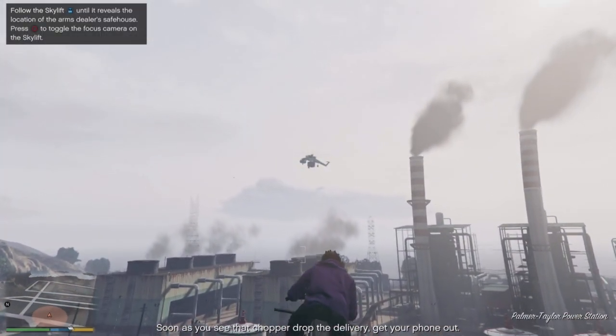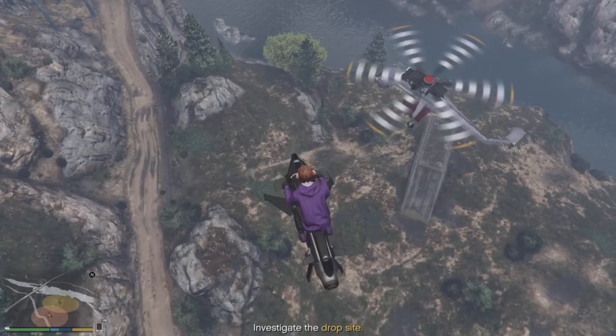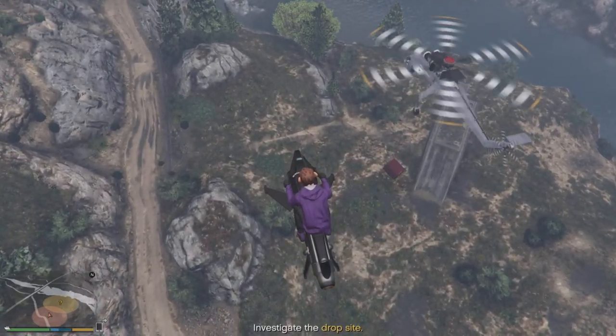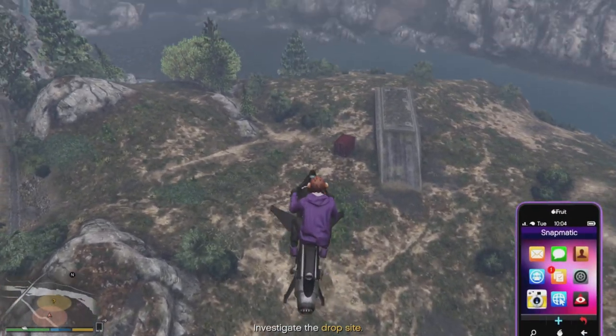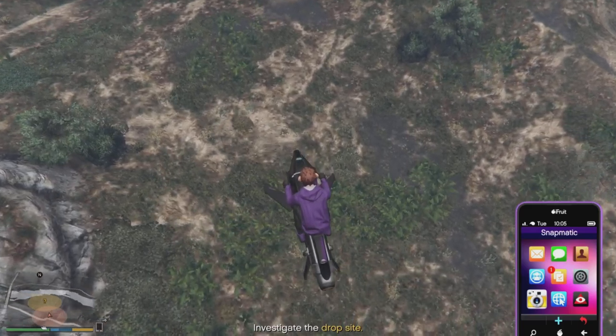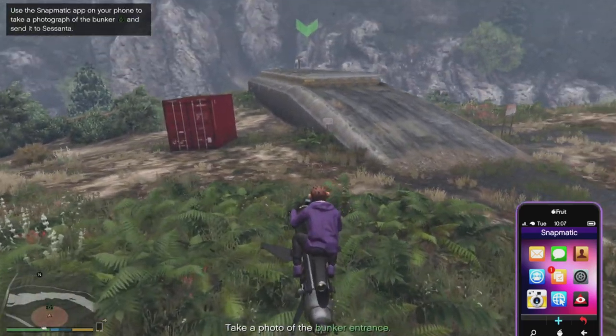Basically, the first prep you're going to need to do is fly to the power station and you're going to have to follow this sky lift here. It will take you to a bunker and drop a crate — don't worry about the crate, nothing to do with that. You just want to go up to the bunker and take a photo of the front door, and then you need to chase after a barrage. This thing is so annoying to chase, it took me ages.